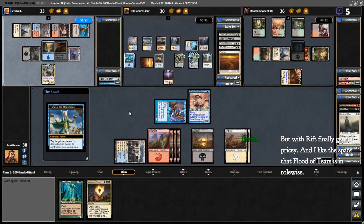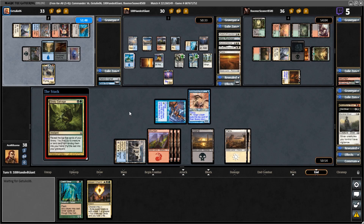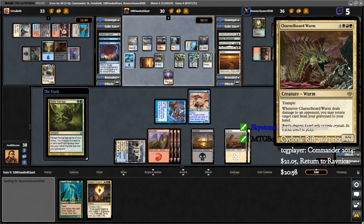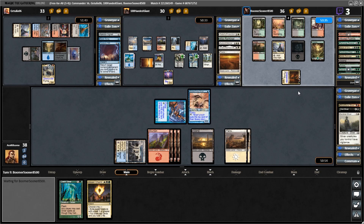That seemed like a smart move. Yeah, Cyclonic Rift, because of all of the demand for it, is getting kind of expensive — about $21 for Cyclonic Rift. I think that's why I didn't include it in this deck because that's a little ridiculous. Carnival Horde Worm — a 6/6. 'Once per turn target card from your graveyard to your hand' — okay, seems reasonable. Holy crap.